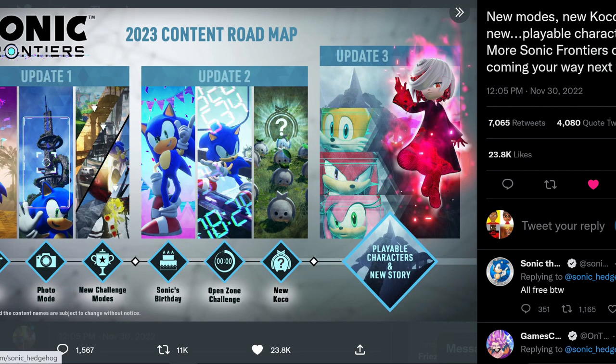The big thing is on the bottom right — it says 'playable characters and new story.' So there is going to be DLC coming out for this game that's going to give us more playable characters, which is one of the things I wanted in this game the most. It's looking like we're going to get Tails, Knuckles, and Amy playable, and then there's also going to be some new story. I'm excited for what that's going to be.